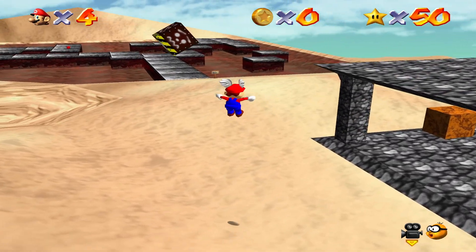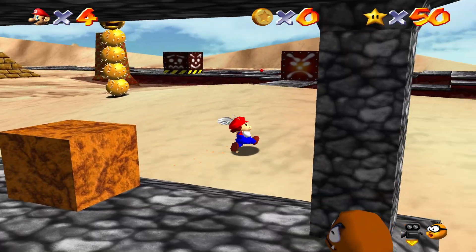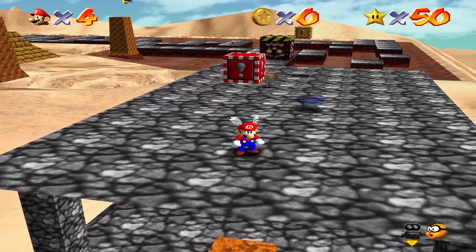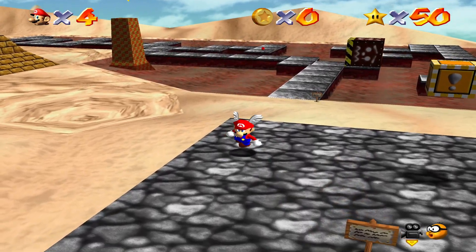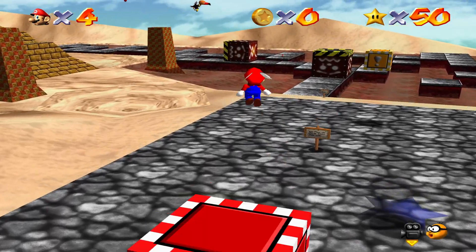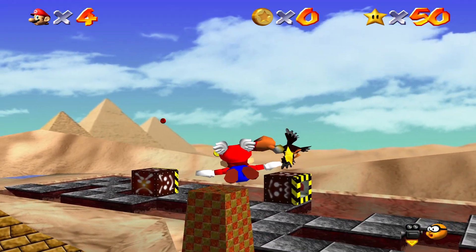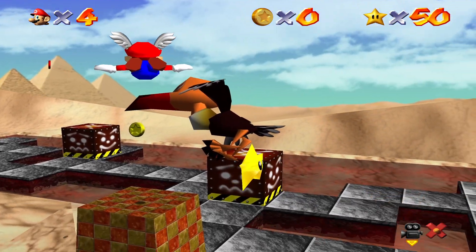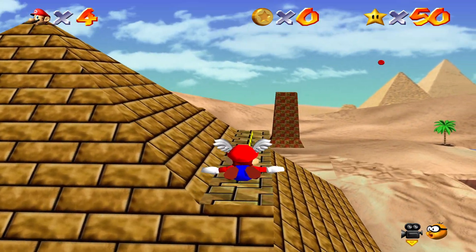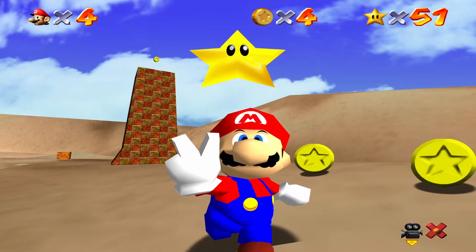I seem to have this trouble whenever I play Mario games sometimes — I just can't triple jump. So yeah, we'll get right in the bird's path. Hit the bird for the star to appear on the other side of the map, and grab your star. That took longer than it should have, but that's okay.